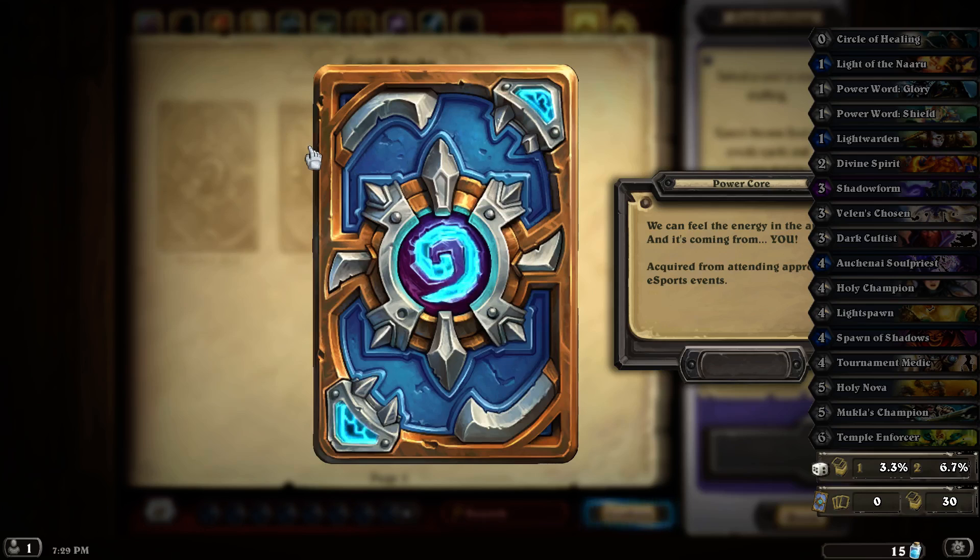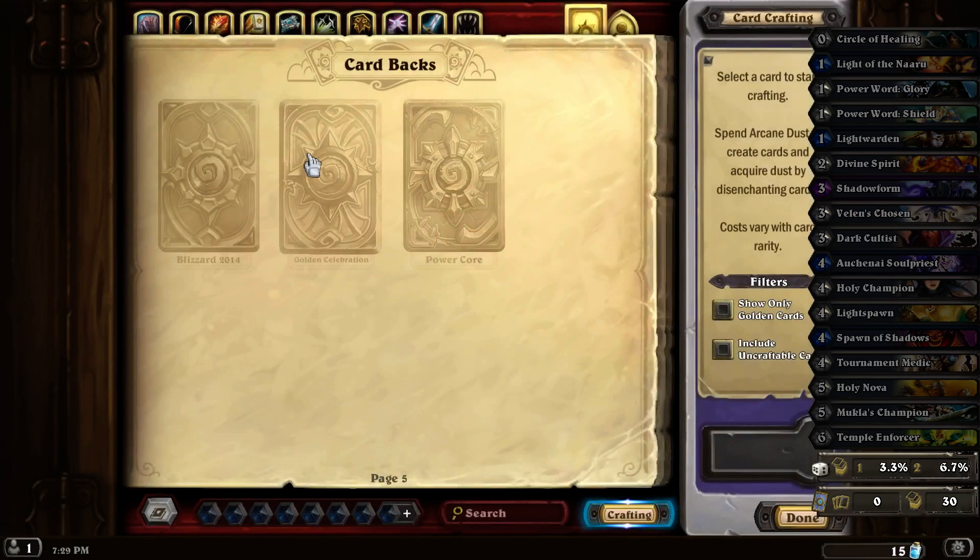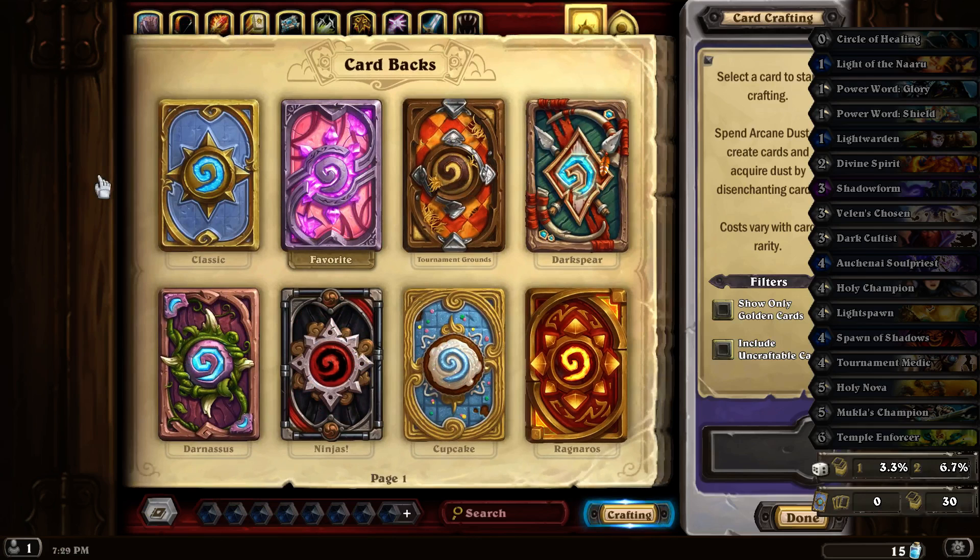And then this one, Power Core, is for attending an approved eSports event. Of the card backs there, only three of them I could get without purchasing some — then I could get some more.